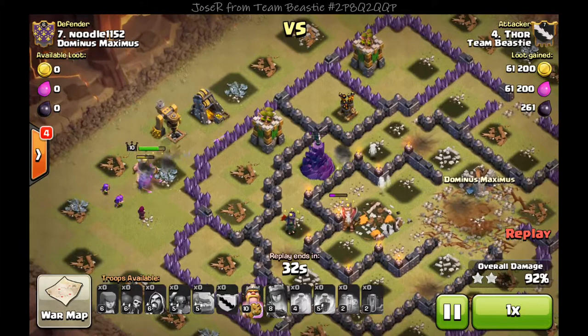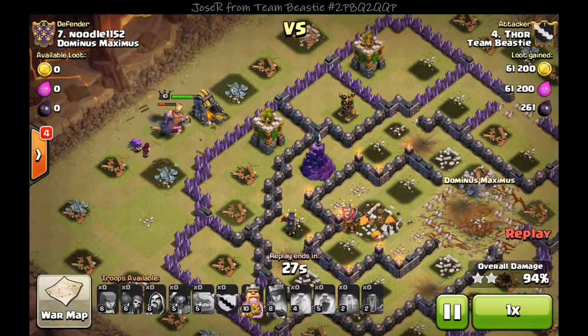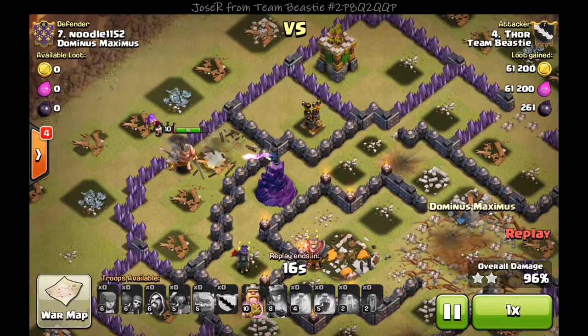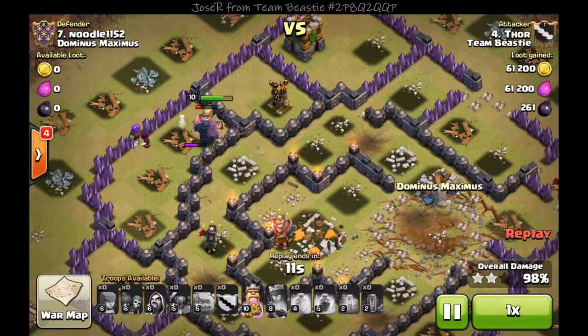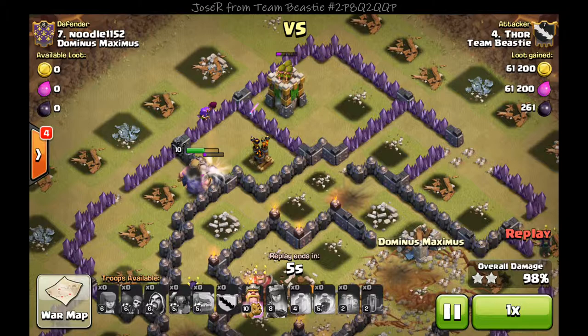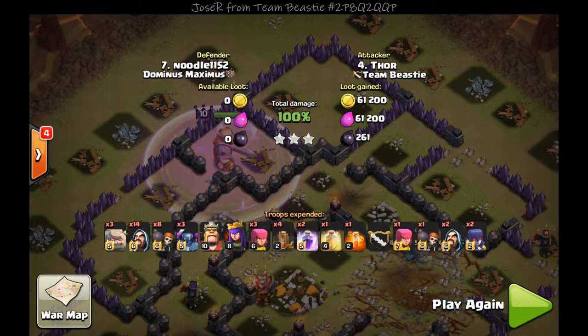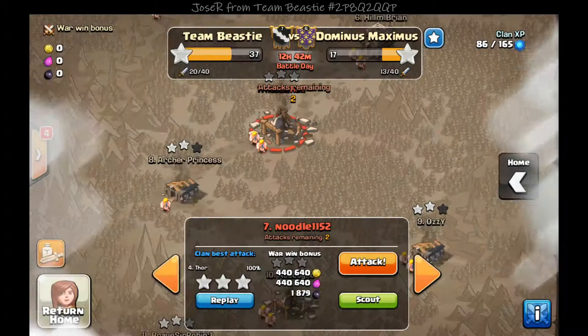The golemites are down but I have my king with his ability, a PEKKA at about half-life, and a wizard — and that wizard just wrecks. You can see this wizard take out the archer tower, then help take out a wizard tower before the PEKKA and the king even get through. I use my king ability to take that down — another three-star with my second account, Thor. Two three-stars — they were town hall nines, but still amazing helping out my clan any way I can.